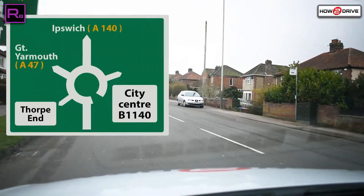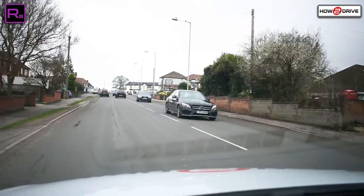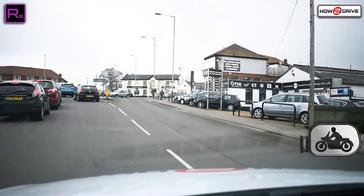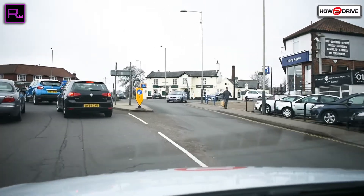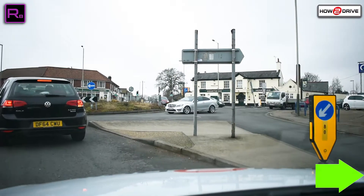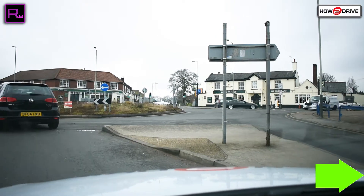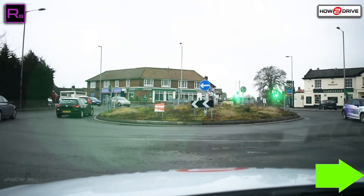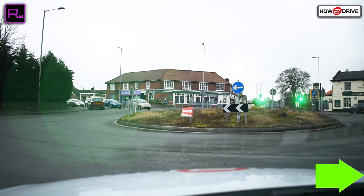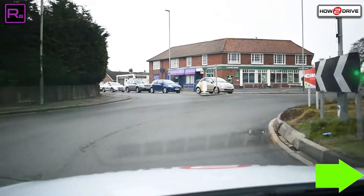We're now going to go ahead — third exit towards Ipswich, which appears to be at 12 o'clock. Local knowledge tells me it's going to be to the right past 12 o'clock, so I'm going to check my centre mirror and right mirror and position to the right. There are no road markings here so I'm just keeping to the right. I'm going to put a right signal on to let people know where I'm going and I'm looking for a gap in traffic. I'm looking ahead into the third exit — it's slightly to the right where those traffic lights are. As I go into the roundabout I'm going to keep my position to the right past the first and second exits with my signal on.